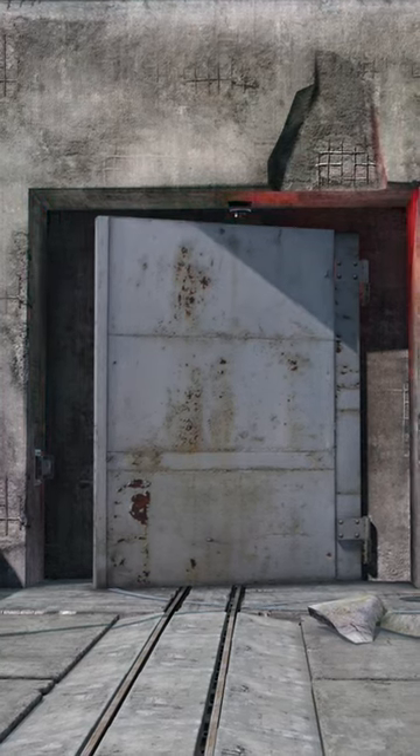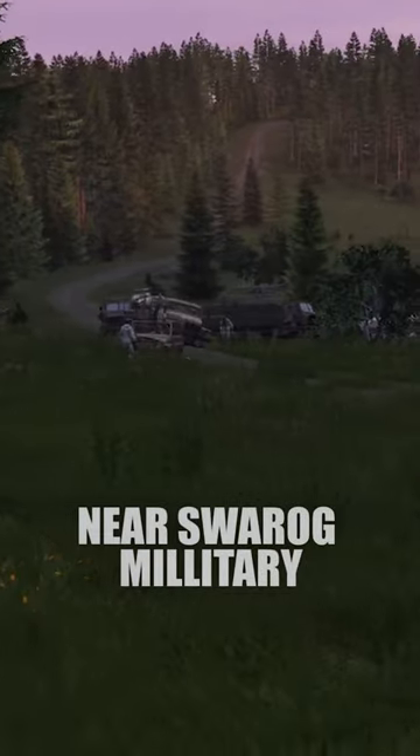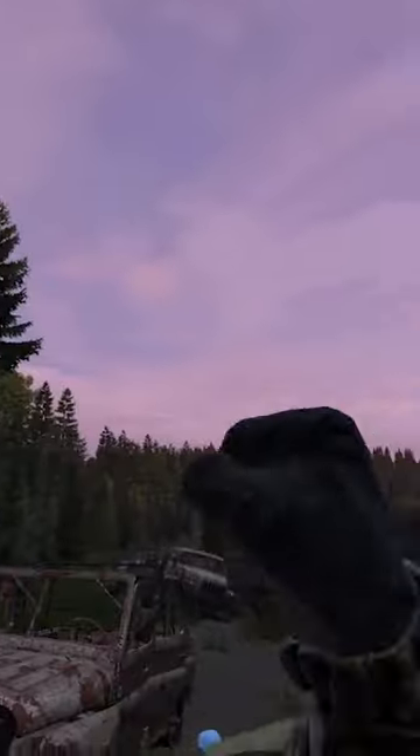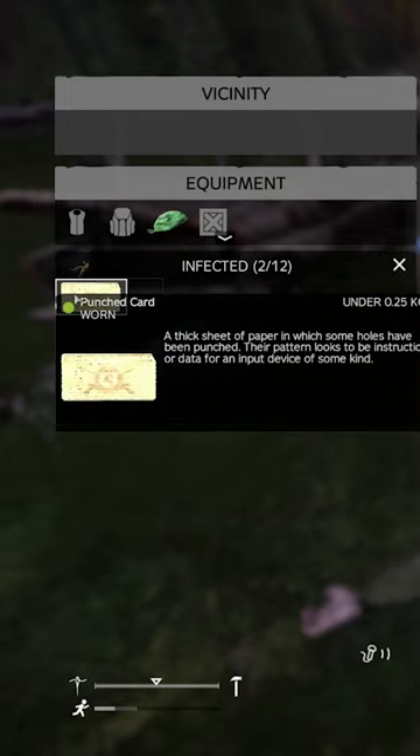How to get into Daisy's new bunker on Livonia. First, you will need to find yourself one of the new military convoys. Here you will need to kill and loot the zombies to find yourself a punched card.